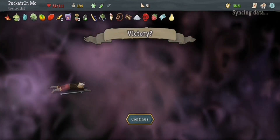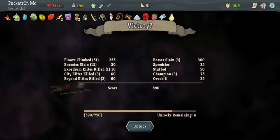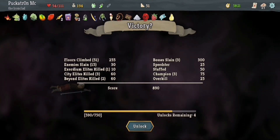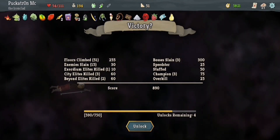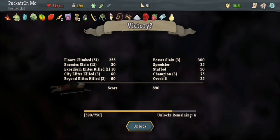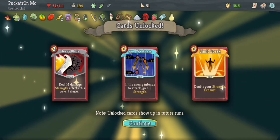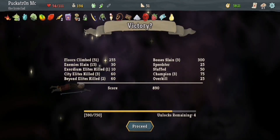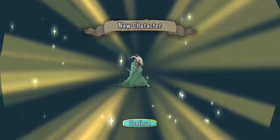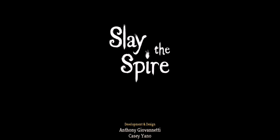Ascension unlocked. Floors climbed: 255. Enemies slain: 15. Exordium elites killed: 1. City elites killed: 3. Beyond elites killed: 2. Bosses slain: 3. Speedster: 25. Stuffed — I don't actually know what that one means, maybe it's a healing thing. Champion: 3. Overkill: 25. And then I've unlocked some new cards: Heavy Blade — deal 14 damage, strength affects this card three times. Spot Weakness — if the enemy intends to attack, you gain three strength. And Limit Break — double your strength. New character: the Silent — she's a stabby poisoner. And I've watched this credit sequence many times, so we're going to be skipping past it.